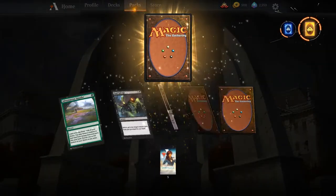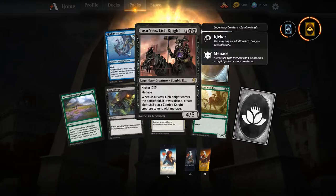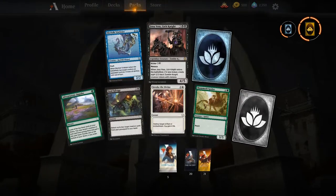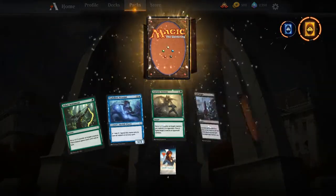Another Torgaar — another sacrifice outlet. Come on, I need some lands. Merfolk Trickster — great card. Another Josu Vess — I usually run a two-of him in decks I play him in.